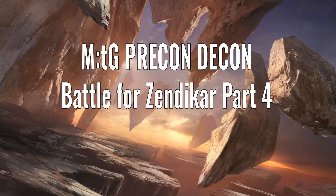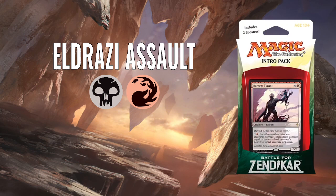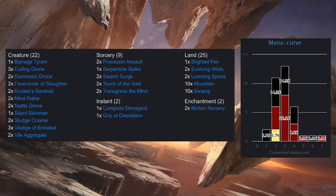Hello, and welcome to Precon Decon, the video series where I deconstruct the pre-constructed decks of Magic the Gathering's history. In this video, we're going to keep looking at Battle for Zendikar, and we're going to move on and look at Eldrazi Assault. So, another Eldrazi deck. This one is black-red instead. Let's take a look at the deck list.